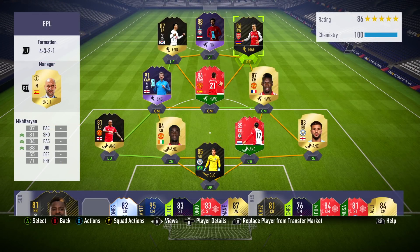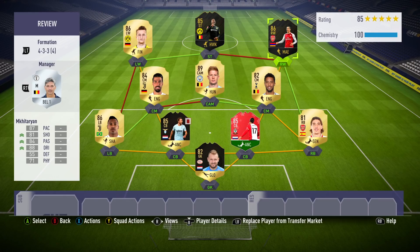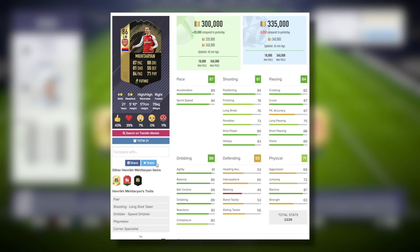He does have 4-star skills and 5-star weak foot. I've got a couple of different squad options for you today. The first one you're most likely to see Mkhitaryan in is a full-on Premier League team — we've got a really nice one here full of different special items including the third inform Son and Player of the Month Salah. But this is the main squad I used him in today, a bit cheaper and more of a hybrid, mixing things between the Eredivisie, Calcio A, Bundesliga and the Premier League. He does play as a right winger, but I'm sure you guys can figure out some hybrids using the left-sided version as well.